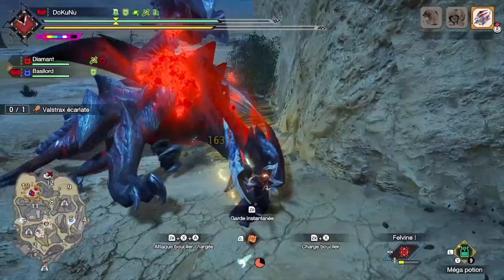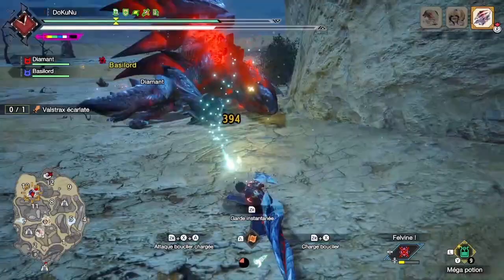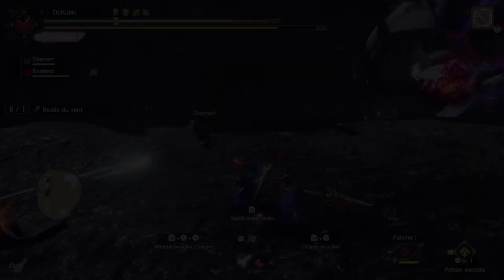Now let's talk about the famous Spiral Thrust. You press ZR plus A to rush forward, then input a second direction and press X if you want to deal a final blow — you can even do it behind you. The strength of this skill is that if you do it at the right time when an attack hits you, you will parry it and get a blue aura that increases your attack, which is very important to deal massive damage.